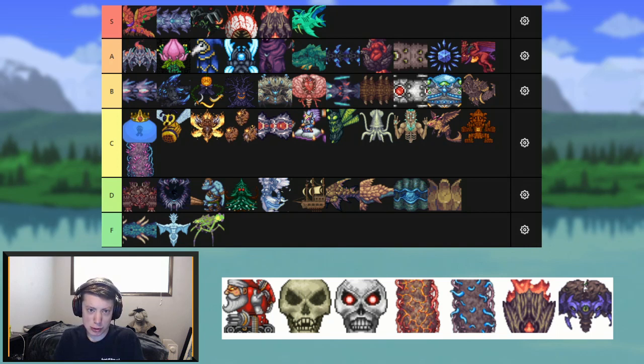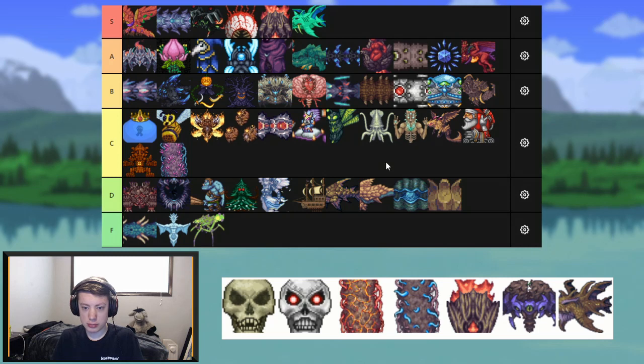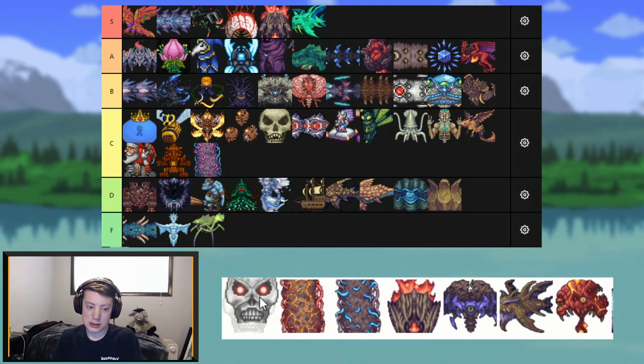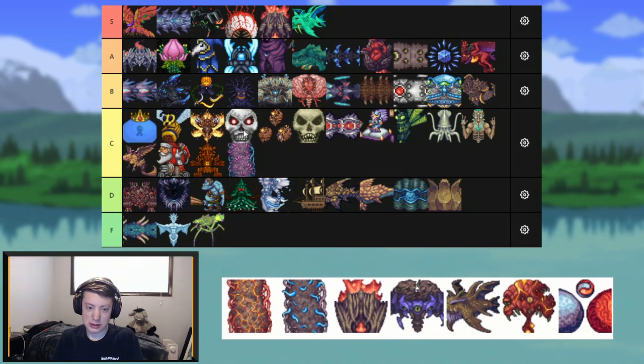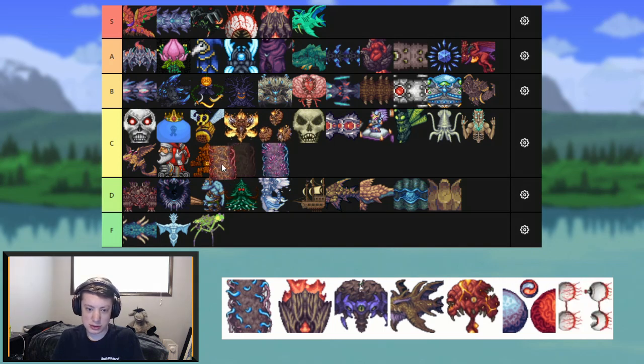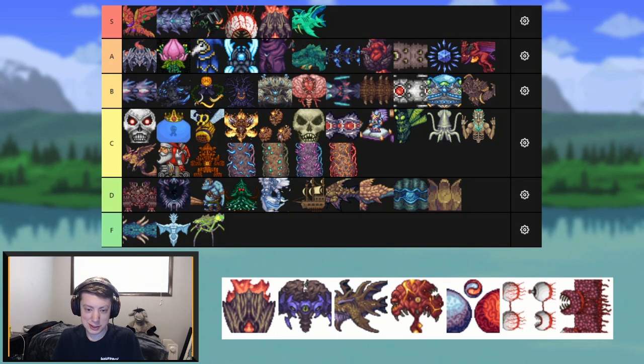Next up we have Santa NK1, or something like that — Santa MK1, MK2, whatever. It's actually a cool little mini-boss; I like it more than Everscream. I'm going to throw it above Golem but below Dragon Folly — and I remembered, it's Dragon Folly, the new name for Bumble Burb. Skeletron is cool but not that special — I'm going to throw him top of C tier. I actually like Skeletron Prime more than Skeletron, and I am going to put Skeletron Prime above Providence — very top of C tier. Let's just rapid-fire the pillars — there we go, pillars have been ranked.